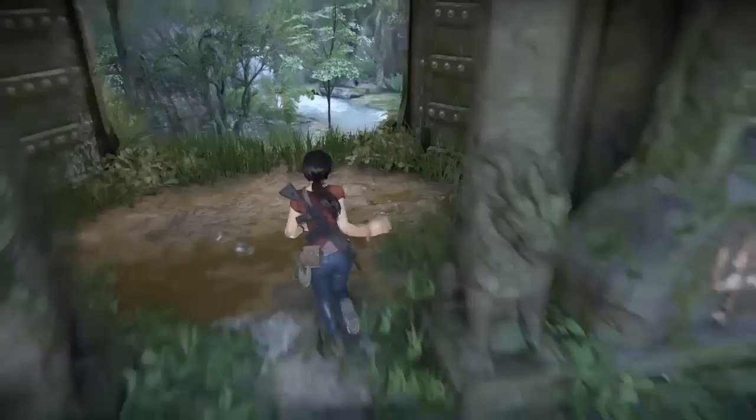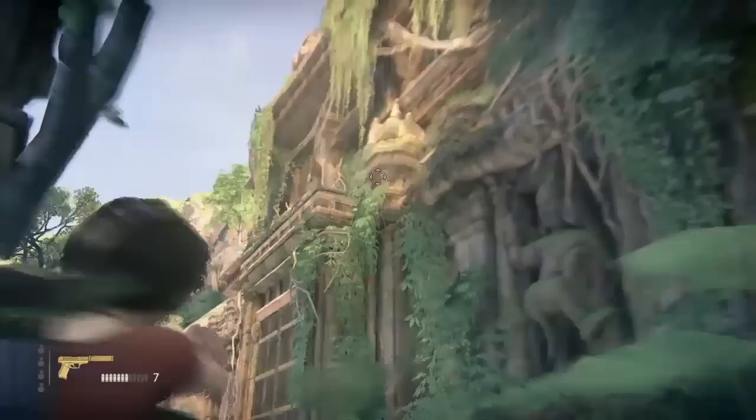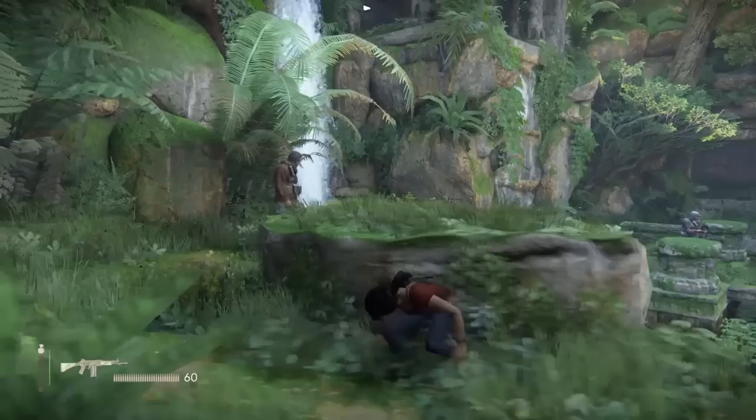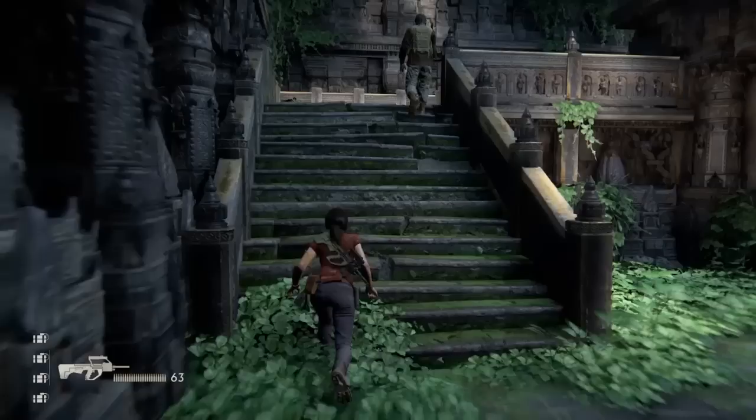Just a quick note before we get going: I've not used the Silenced Pistol on any of the encounters in Chapter 3 and Chapter 4, because there is a trophy related to killing all enemies without using any guns or explosives, so if the job's worth doing, might as well do it right. Also, sometimes the Silenced Pistol is a little bit more trouble than it's worth. The enemies in this game seem to have super-duper hyper bionic vision — if you don't hide a body perfectly and it's in someone's line of sight, they will definitely see it from any distance.